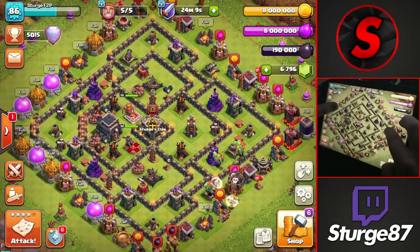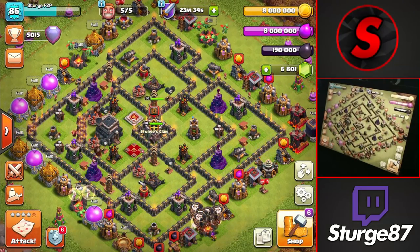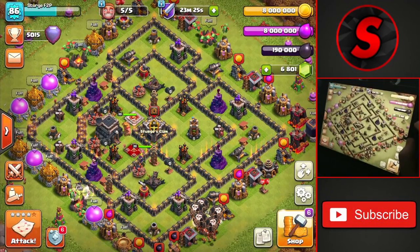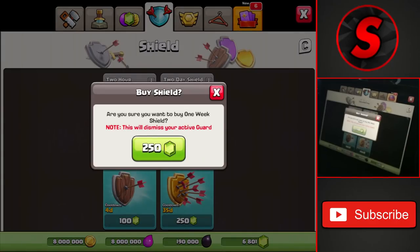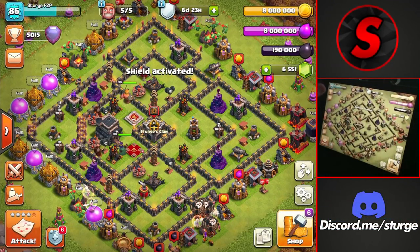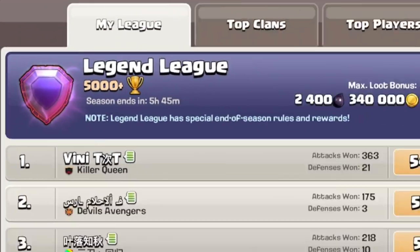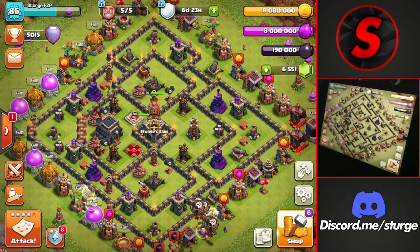A new personal best for the account at 5,015 trophies! Now that we're inside Legend League we can't attack without signing up, but I'm not going to do that because we'd just get attacked by maxed Town Hall 14s and lose trophies. So I'm going to the shop to buy a one-week shield and let the season end — there's about 5 hours and 45 minutes left. We'll come back once the season ends to collect the Legend League trophy badge.